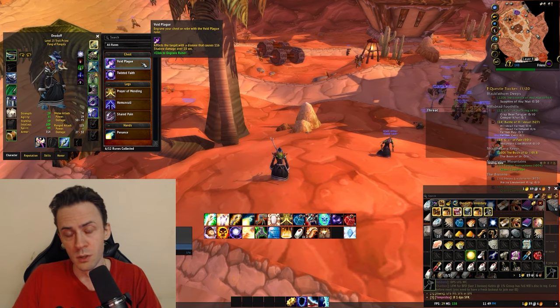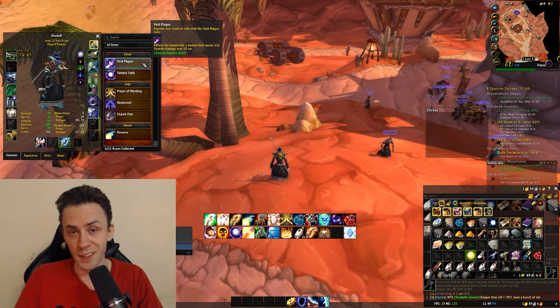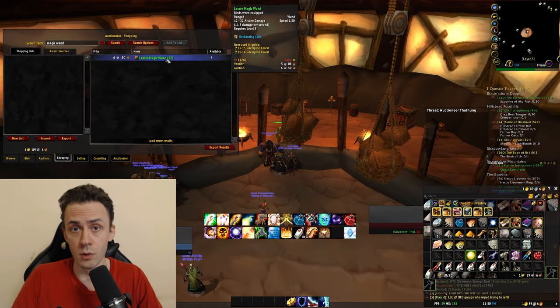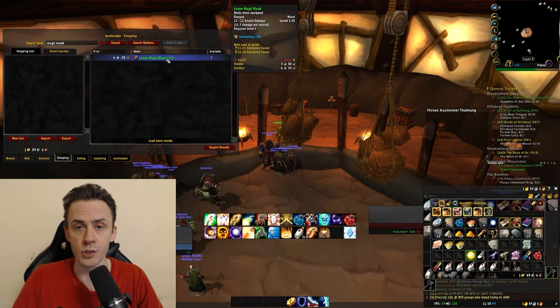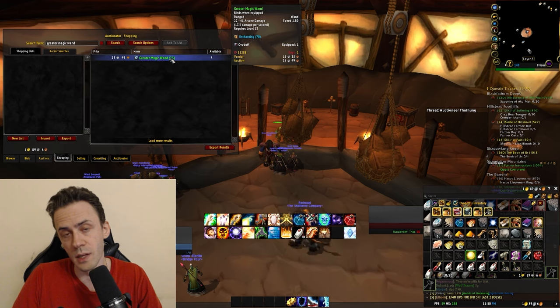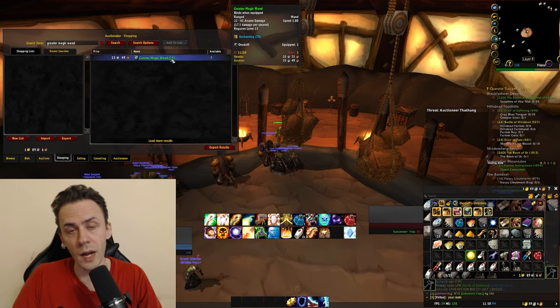Void Plague is basically another DoT, so you can either apply two DoTs or apply one DoT and just wand. For wands, you can buy a Lesser Magic Wand on the auction house — it's usable at level 5 — and then from level 13 you can use a Greater Magic Wand.